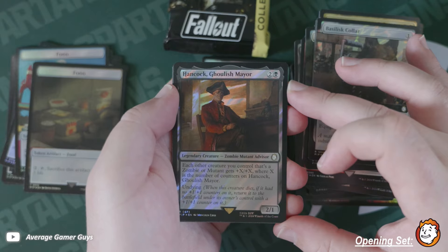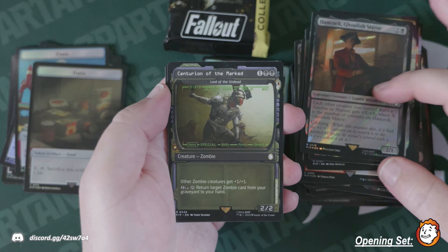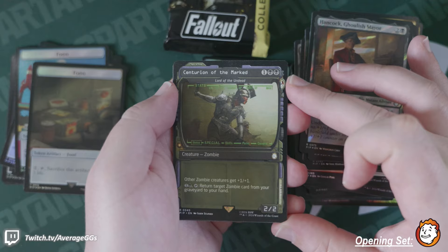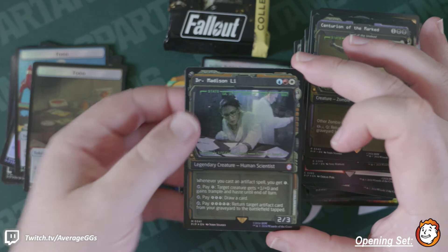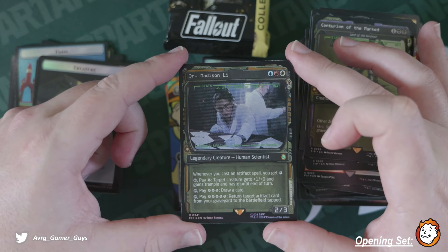Hancock, Ghoulish Mayor — don't think we've seen this guy. Lord of the Undead — pretty good hit actually. Centurion of the Marked, Bat Style, and Dr. Madison Lee in foil to finish this one up. Nice little mythic action.